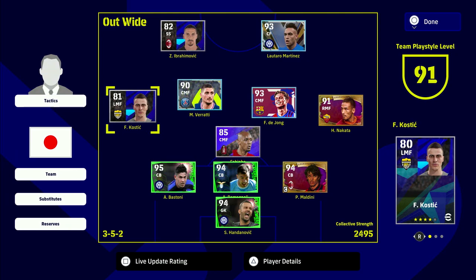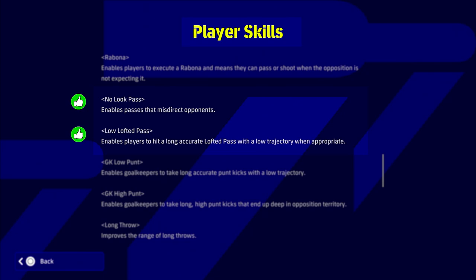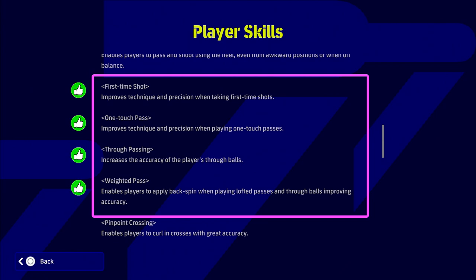I'm expecting a big upgrade to gameplay with v2.4. These player skills are so overpowered — if you are a newcomer to the game, I'd highly recommend looking at player skills when buying players. Low lofted pass and no-look pass are interesting and work a lot of the time, but the main ones for creative players — whether a CMF, AMF, or DMF, mainly for a CMF like Pedri used as a link man from defense to attack — are true passing, one-touch pass, weighted pass, and first-time shot.